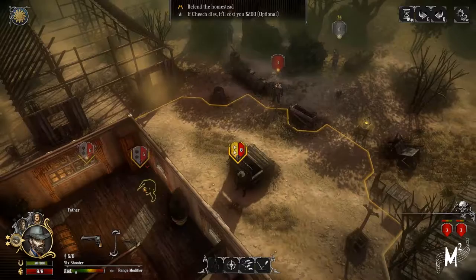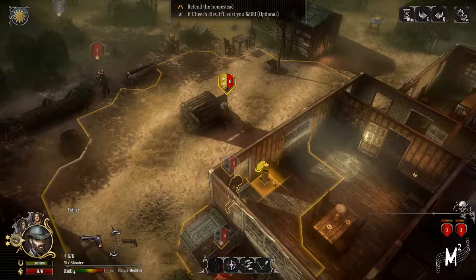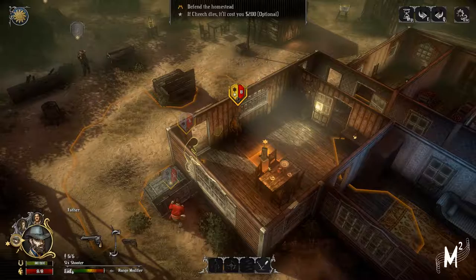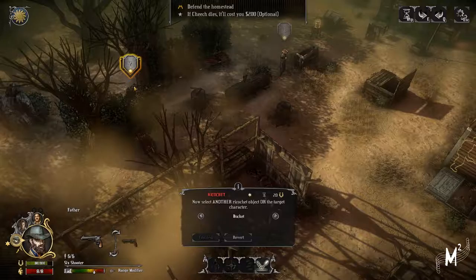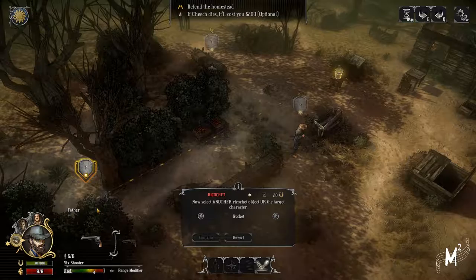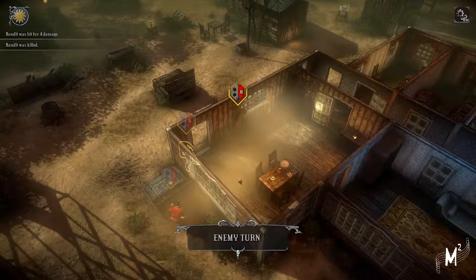I want to move this guy back because if the enemy moves forward and flanks him, that would be a problem. I hope they don't have an AOE or a grenade - that would be a problem. Let's do a ricochet. Okay, it let out an AOE bounty shot. Now select another ricochet object or the target character - that should be interesting. We'll give that a go.